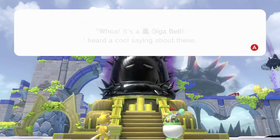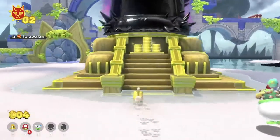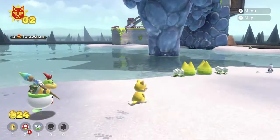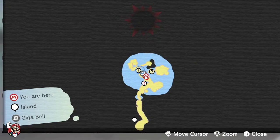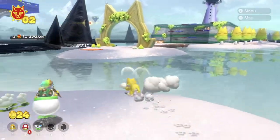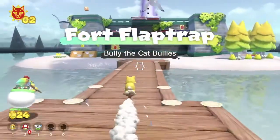Bowser Jr. wants to say something. He thinks that when the beast rises, the Giga Bell rises, and the more cat shrines we get, the more goop will go off of it and we can get it — that's pretty cool. Bowser Jr. is actually helping us pretty well, telling us the tips and tricks of how to get the giant belt. I meant to click the minus button to look at the map. By the looks of it, we only unlocked a small portion and Bowser's shell is in the direct middle — we've only seen him once so far. Maybe he'll awaken again soon.